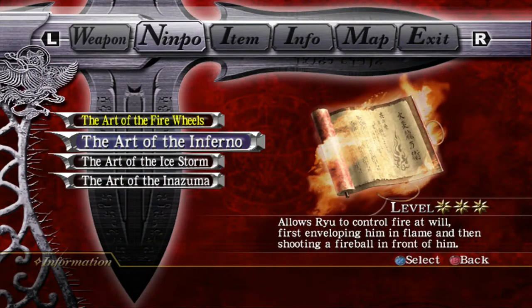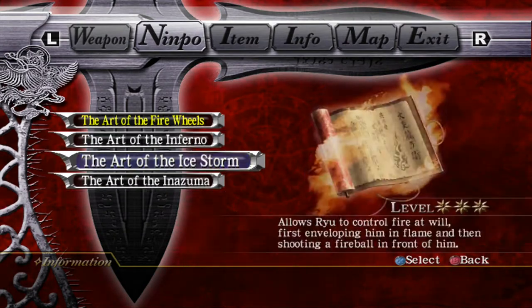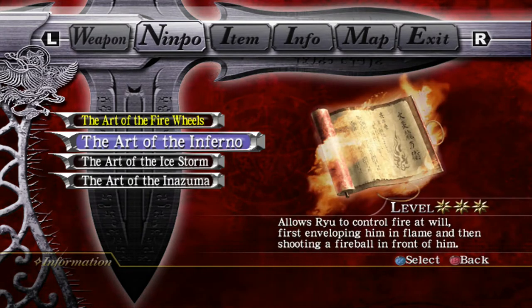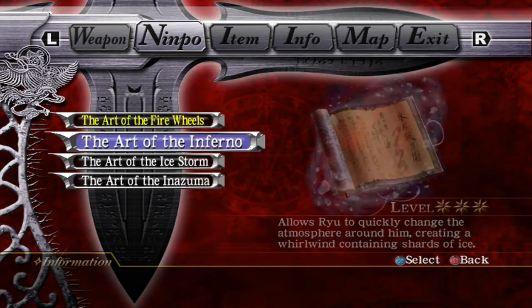Art of the Inferno is probably the most versatile — or it might be a toss-up, actually, between Inferno and Inazuma. Inferno Nimpo is the most powerful across the board. Ice Storm is more powerful against the Fire Worm, but that's it. Other than that, Inferno Nimpo is the most powerful Nimpo in the game in terms of single hit.